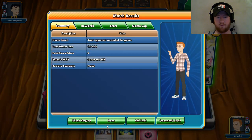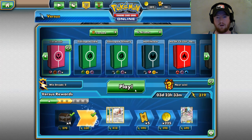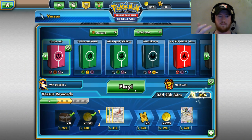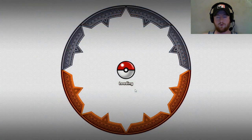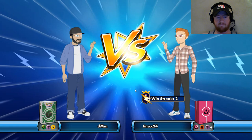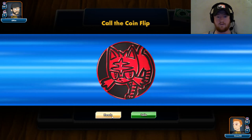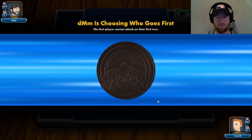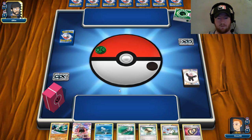You guys down for one more? I won five straight with this deck — it won't say that on the versus ladder because I played some other stuff in between. I beat Espeon Garbodor, Metagross, Tapu Koko Raikou Electrode, and of course we just beat the Salazzle deck and then Golisopod. Let's do one more and see if we can win six straight with Gardevoir. I don't own any Gardevoirss — they're 20 bucks apiece — but I think I'm more excited about the draw engine than anything.